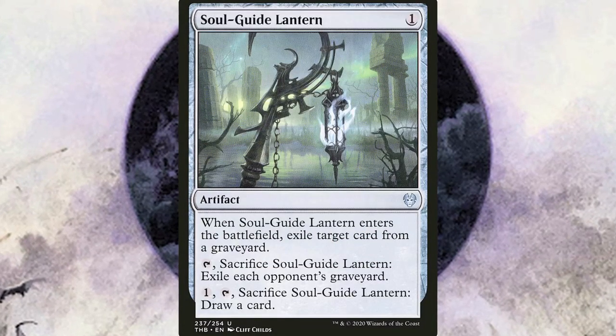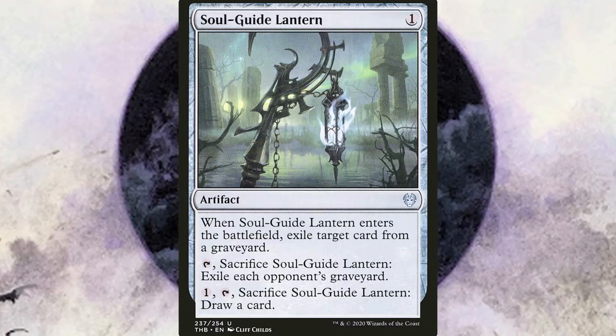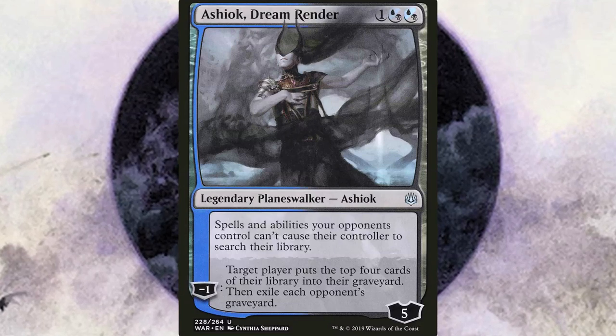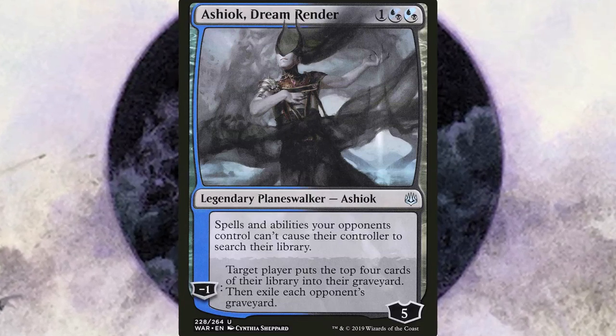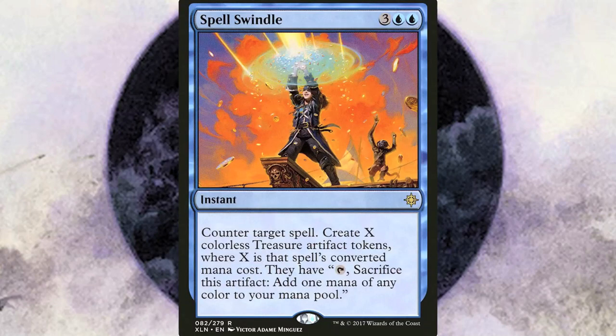Soul Guide Lantern is also amazing — it exiles everyone else's graveyard for just one mana, or if no one is doing anything really crazy with their graveyards, you can always use it to draw an extra card. That's good flexibility. And then we have Ashiok, Dream Render, who is just an amazing planeswalker card overall. Not only does it help us fight graveyard strategies, but that static ability is gonna do some serious work. For counter magic, Counterspell needs little introduction. Spell Swindle doubles down as a counterspell and, if played correctly, as a weird blue ramp card. Grixis is not the best at ramping, but it is amazing at interacting, so Spell Swindle is quite the unique card in this deck.